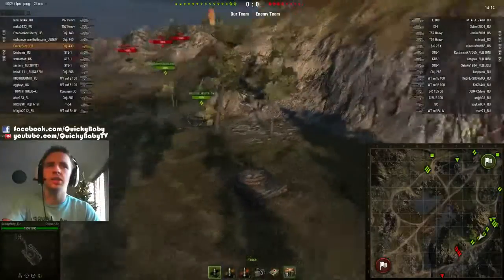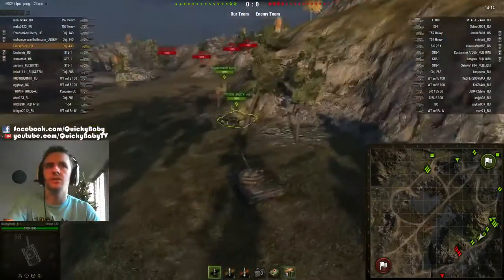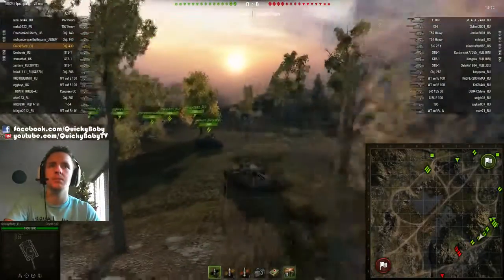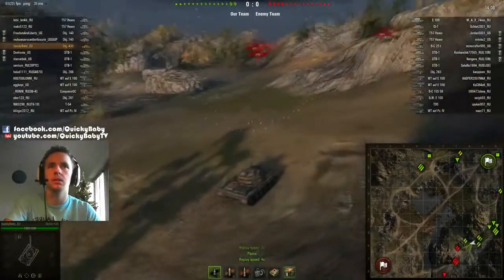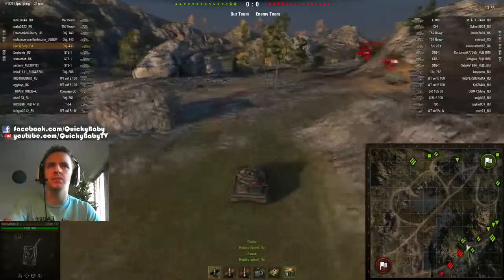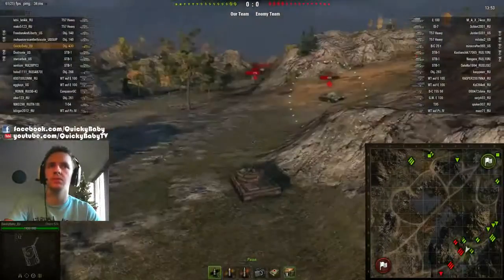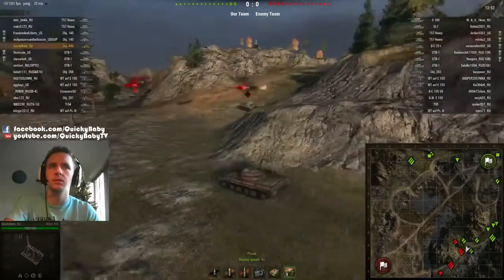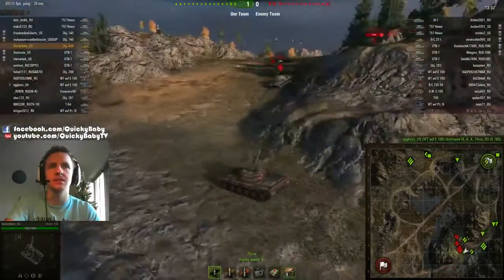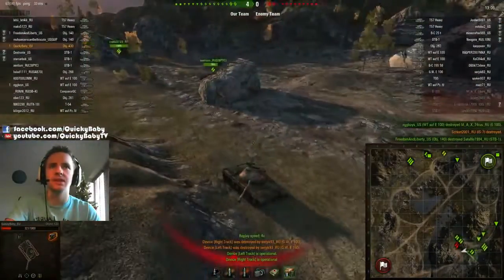Now we're going to take a quick look at some of the Corellia changes. We can see that the previous hard cover here with the rock that stuck out is now soft cover, which means that the initial camping that was going to happen around here has been pretty much negated. That provides a halfway rock for you to progress and put pressure on the enemy. We can also see that this corner is a lot softer, which will allow you to progress a lot more aggressively down this side of the map.